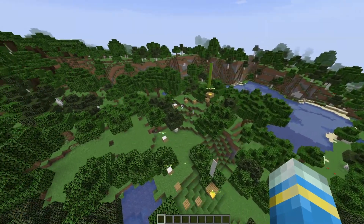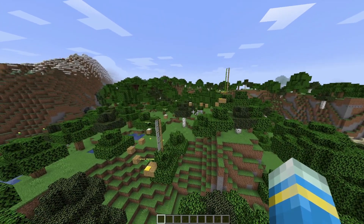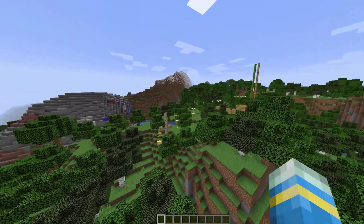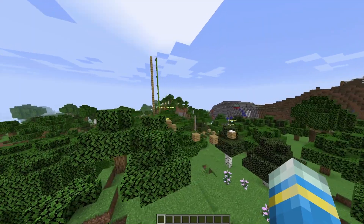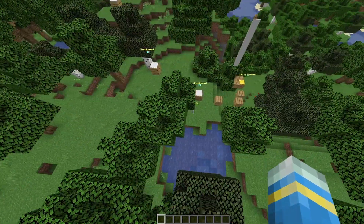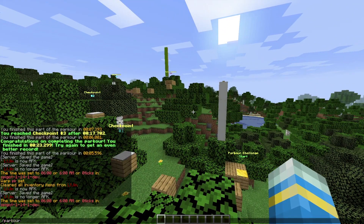Hey guys, welcome to another ServerMiner plugin tutorial. I'm your host LTGym007 and today we're going to look at the Leak Parkour plugin. This is a really awesome plugin which allows you to easily create your own parkour maps for your players to test their skills against. It's really easy to set up, it's got some really cool features, and overall it's a fantastic plugin.